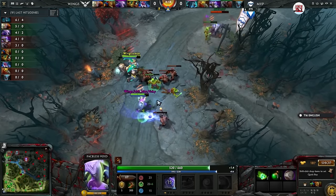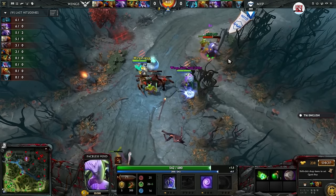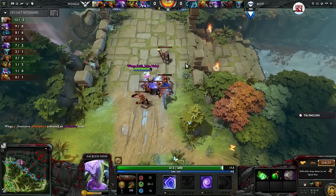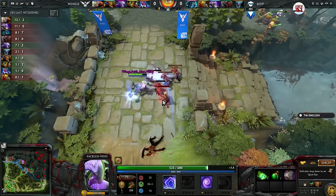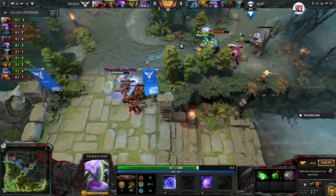But you have to be really careful with these plays early on, since if the Elder Titan wasn't there, he would definitely get charged as soon as he Time Walked. Also, notice that going Poor Man's Shield allows him to tank big creep waves and last hit them outside of tower range, which gives him a lot of extra gold. The double regen also cannot be underestimated, since it helps him doing that.